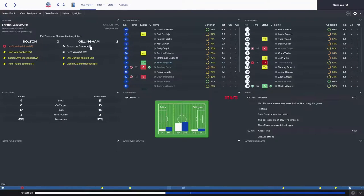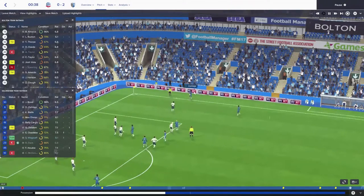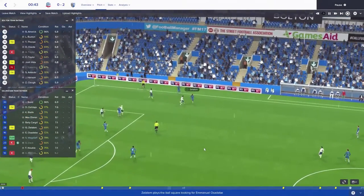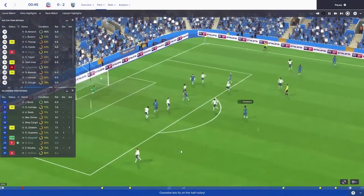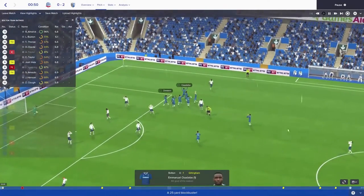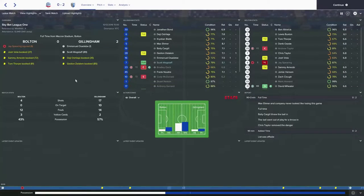We did start off really well. On the first minute Ossidebi scores and he does go ahead and score a volley. Zellelim brings it into Ossidebi who just volleys it, gets a little bit lucky, gets a deflection. But nevertheless, very pleased to see him getting on the score sheet. He's been a little bit of a quiet assassin - it's his fourth goal.